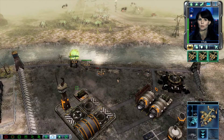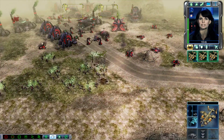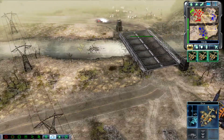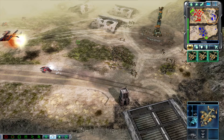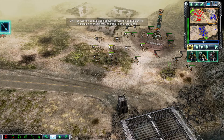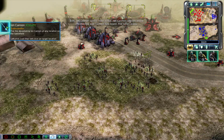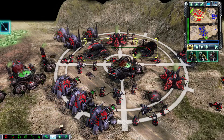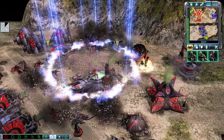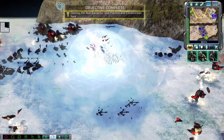That Nod base is quite large, Commander. I'm granting you access to the ion cannon controls. Use the ion cannon to eliminate the base. Ground support, ion cannon control node active, ion cannon controls online. Positioning over eastern seaboard, fire when ready, select target. Objective complete.